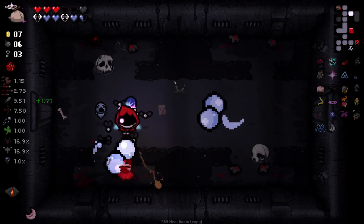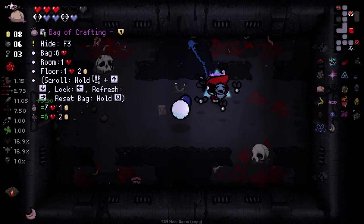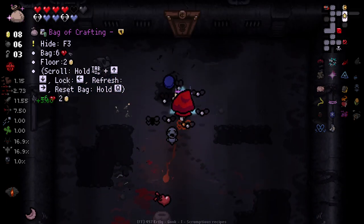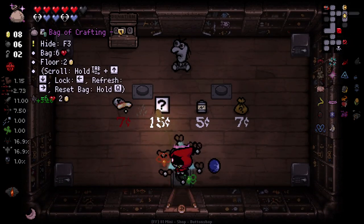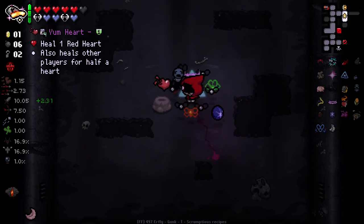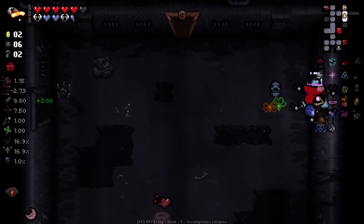We also have pretty decent health right now too. I do need to pick up some red hearts soon, but I'm more invested in getting another item first. We also have slightly better luck, which is nice. I keep doing the bespoke recipes by accident. Molten Dime is here — that's an interesting one. Apparently there's a trick where you can pick up an item and then use Molten Dime. I took the gamble and I lost Bag of Crafting. Molten Dime is too tempting.